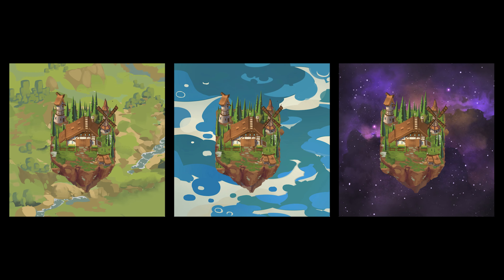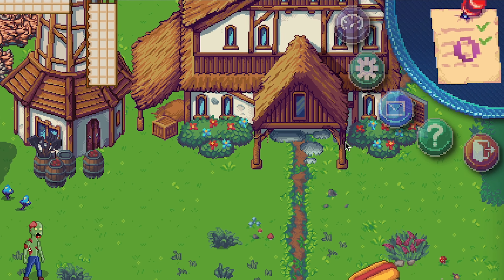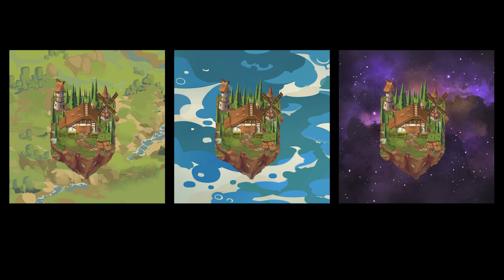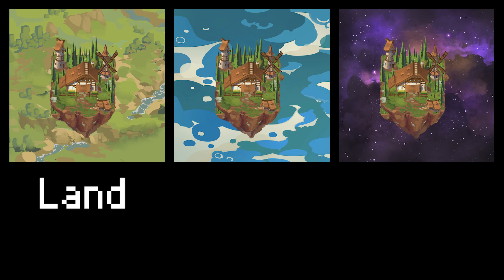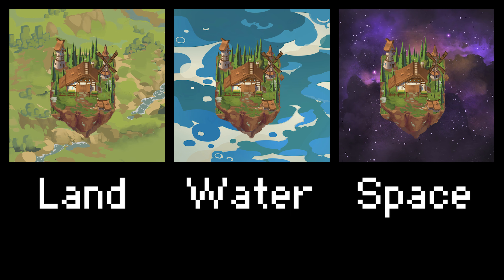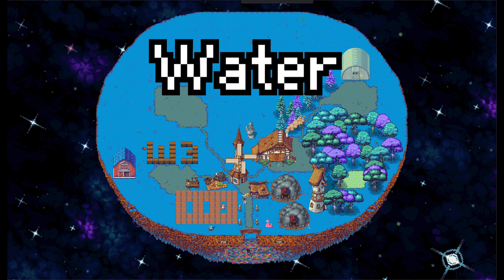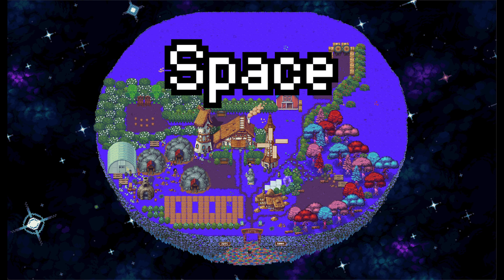When you look at the artwork of the land, the thing that stands out most is the color of the background — this color is associated with the environment of the farm. The green color is called a land farm, the blue color is called a water farm, and the purple color is called a space farm. Inside the game itself, the grass has different colors representing the three different farm types.